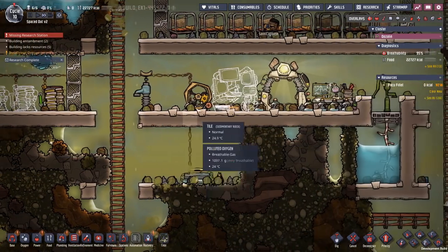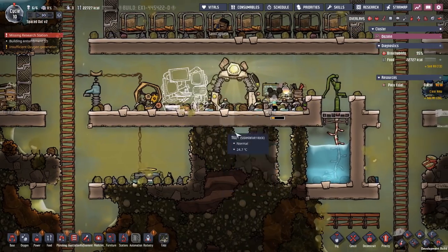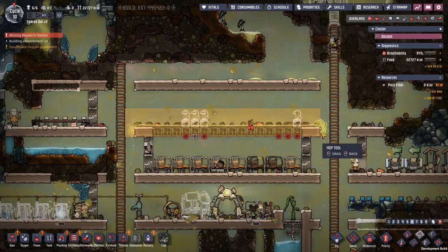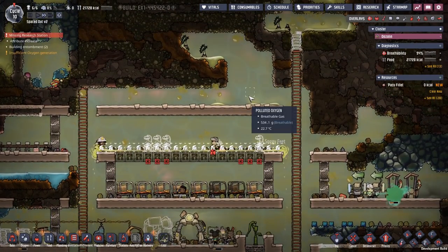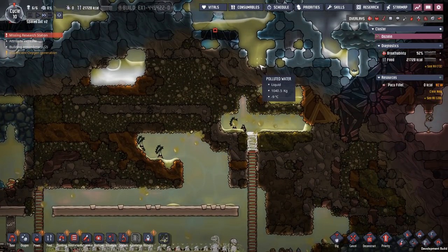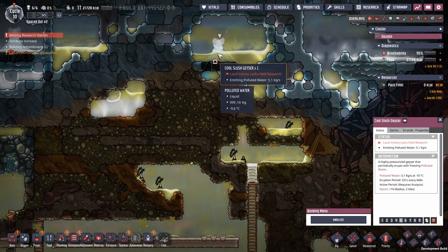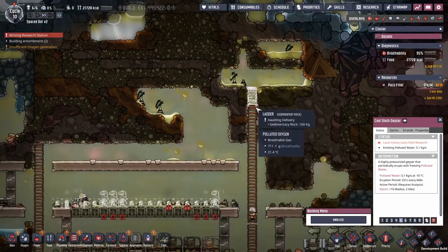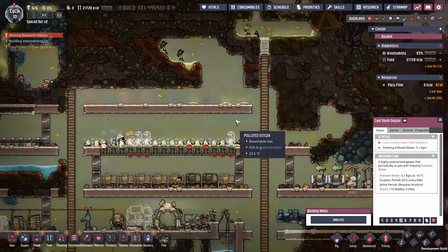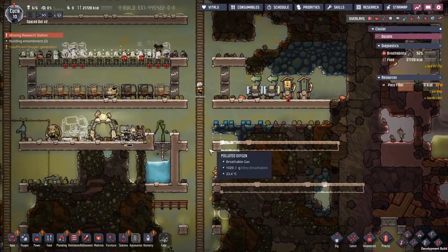Working on these stations is 15% faster, so might as well put it here. We don't have anything else we can use this location for anyway. We want these to be filled up. Research station is not a problem, and you can still work on that research. Now finally we can mop up that one. I don't want to mop up this one because more can fall in. We are now working on research.